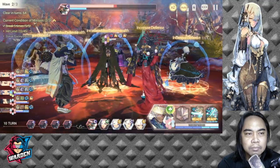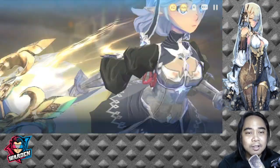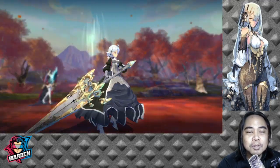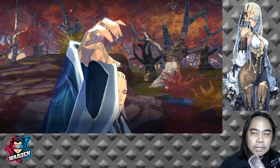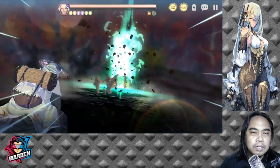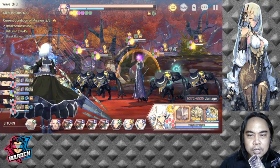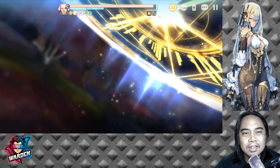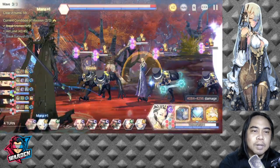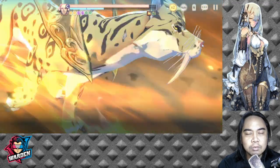My hit count is already at 33, close to the 45 limit. I'm now on Wave 3, which is tougher due to Bailish's 65% damage reduction and revive. I'm switching to manual to finish the battle faster so you can see the conclusion more quickly. I'm still considering replacing Iris if I want to three-star this level.